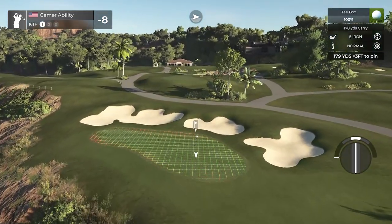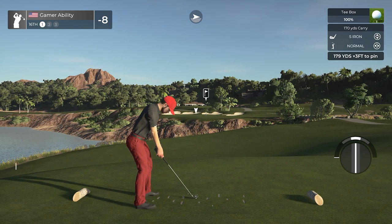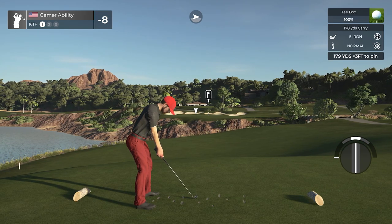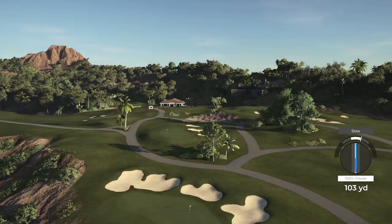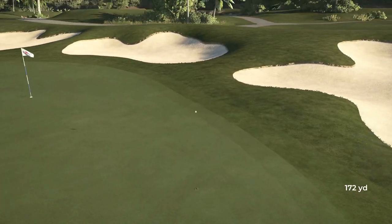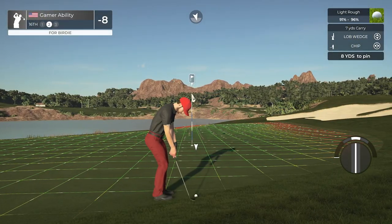8 under for the round. 179 yards downhill 3 feet — this is a really hard par four in the actual course. Come on, one time, just go in! Can we get a kick to the left? It's going to be in the light rough — we can still send this in, very chippable.